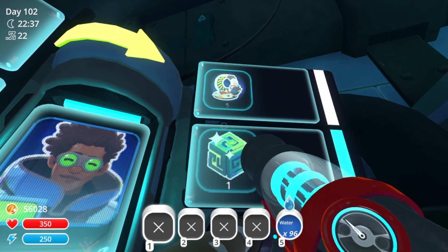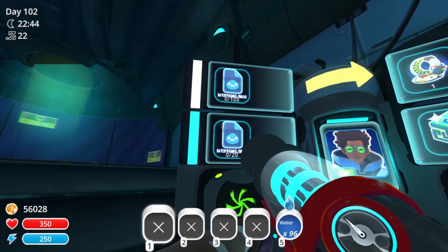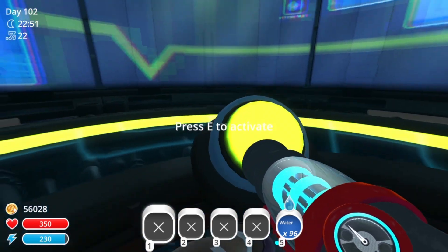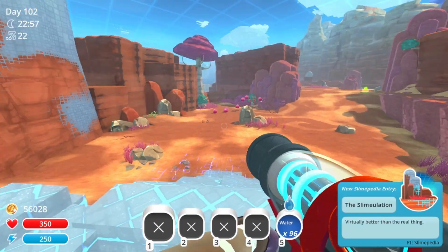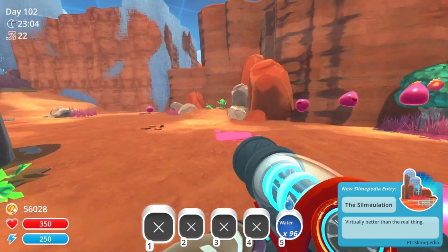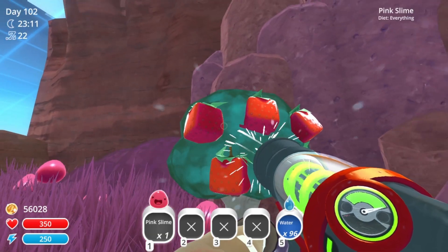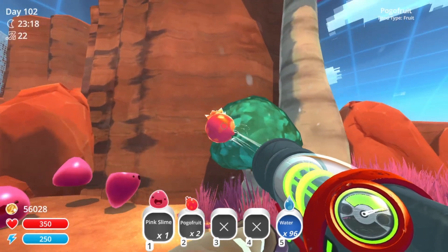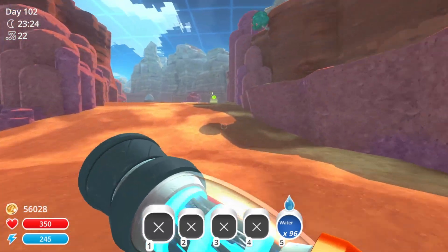I have no idea what the first thing is supposed to be. It looks strange and I need a hundred bug reports. Well, why not try it? Cool effect. The slime-olation. Where can I get the bug spray? Wait a moment. You're not supposed to be here. I need to find me some Bug Spray. There it is, I believe.